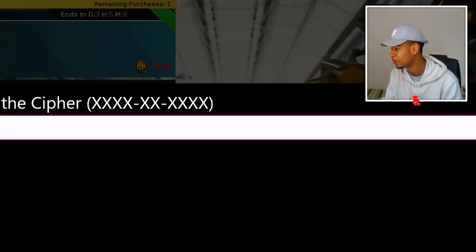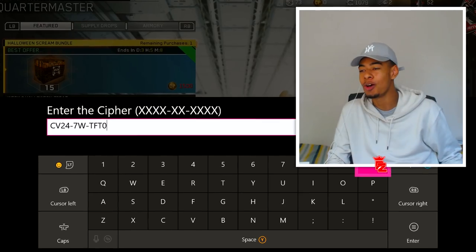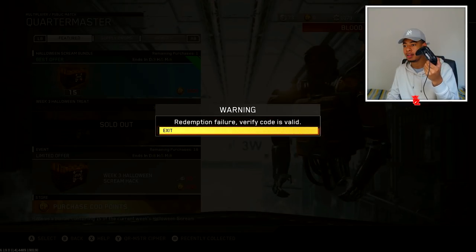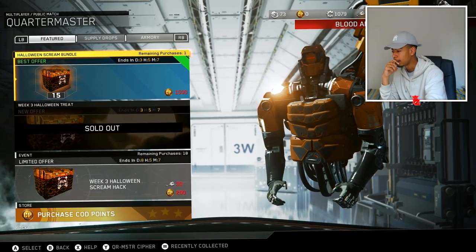Let me put in one of these codes right here. Hold on, T-zero. Let's see - this code right here, the one that to me seems like the most accurate, actually unlocks the cypher right here. Hold up, let me press this. Oh my god. Yo, Christine - it's the wrong code.